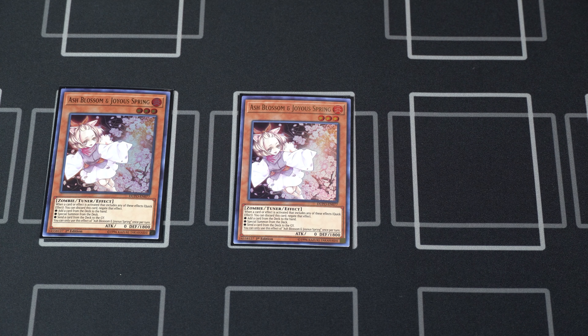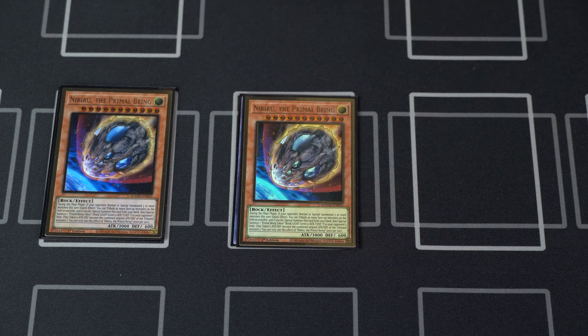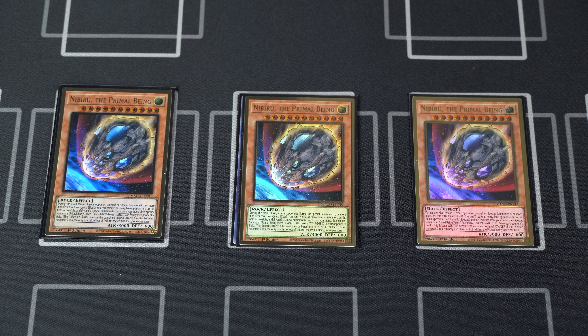Moving on to the hand traps — we have two copies of Ash Blossom. I know that's really weird, but you can add the third and just remove one of the other hand traps I'm about to show. Ash is still good; try to make it so your opponent cannot access Benten. If you're playing against Drytron, that's all I have to say. Then we move on to three Nibiru.